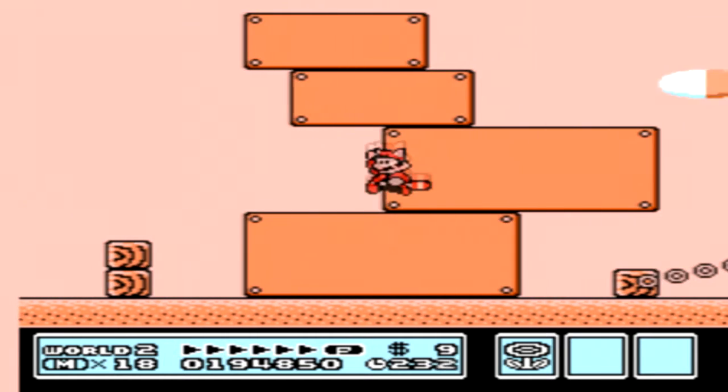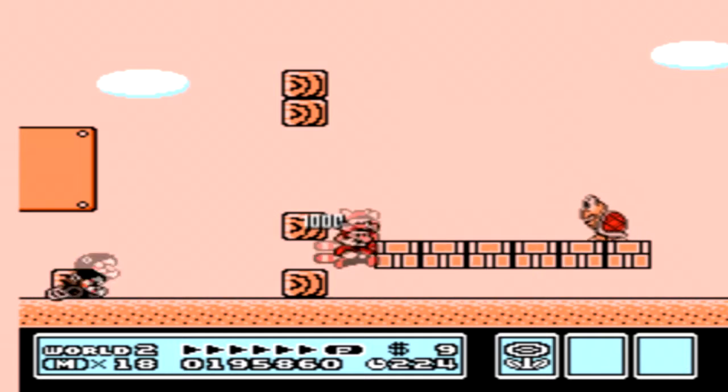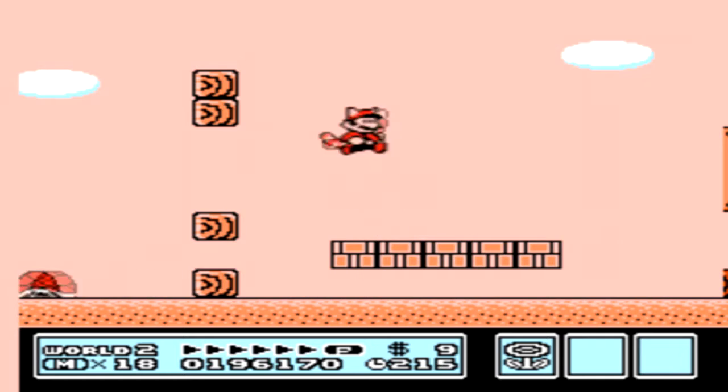We can get the items there if we really wanted to — it's kind of like suicide though. But there's a power-up right here that we can get anyway. And that's what this turtle is used for: you can either kill the Chain Chomp or get the power-up with him.